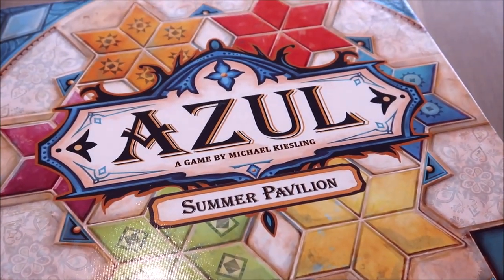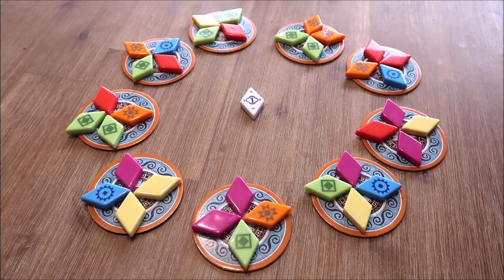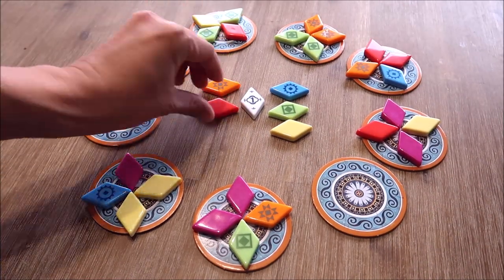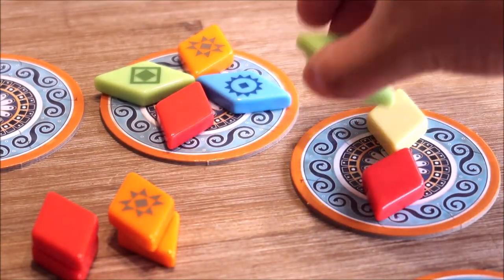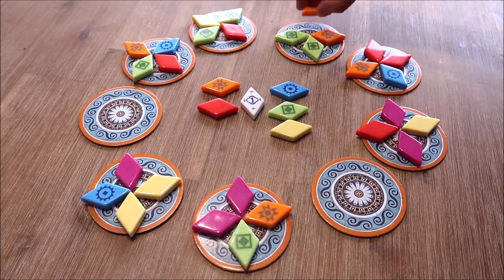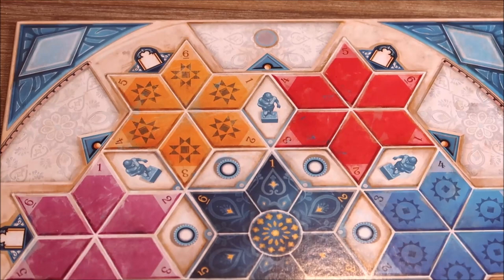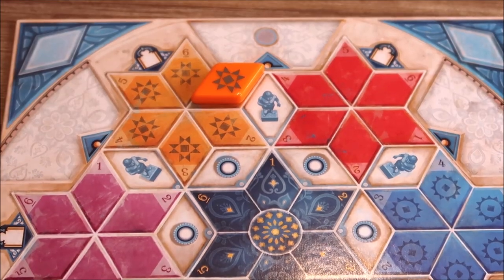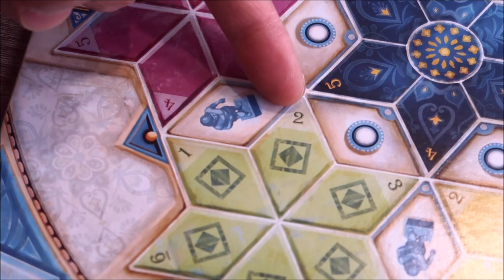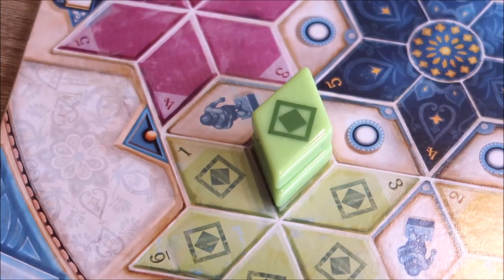In Azul's Summer Pavilion, just like in the classic version of Azul, players still draft tiles from a common factory display. However, now there are six different coloured tiles, with one colour being deemed a wild tile each round. Once players have gathered their tiles, they'll then try to spend those tiles to place them in numbered spaces on their board. The number on the space indicates the number of tiles required to place a single tile in that location.